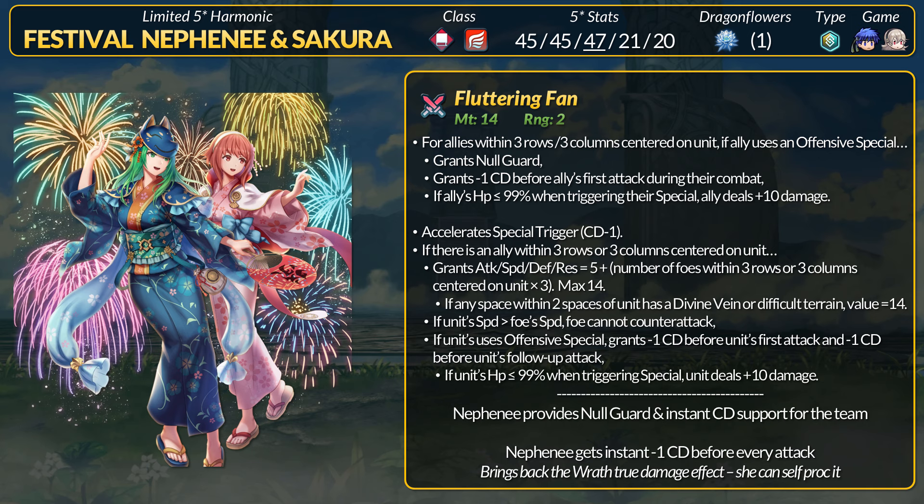The true damage part feels like a reference to Wrath 3 — not many skills check HP while in combat at a certain threshold, and OG Nephni was the original Wrath 3 holder. It's surprising Wrath never got a tier 4 upgrade; Spurn doesn't have the cooldown part, so maybe this is a preview of the future. Nephni is pretty fast and if she outspeeds she gets sweep safety from counterattacks. If she doubles, she gets minus-one cooldown before each hit, which will proc Slaying Moonbow both times. Resonance will hurt Nephni, so she gets the Wrath true damage as well. Keep an eye on Brave Bernadetta — her alts have inflicted 1 damage onto allies which would trigger the Wrath true damage on Fluttering Fan support units. That could be a fun combo.